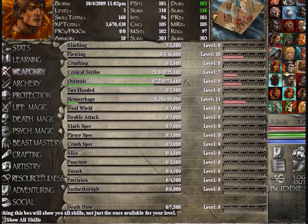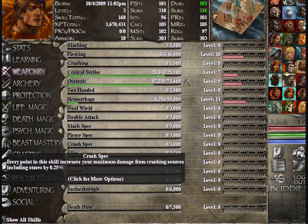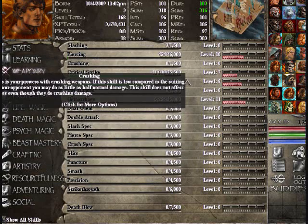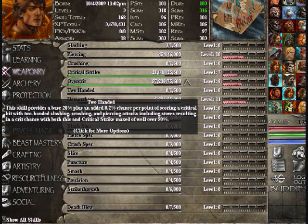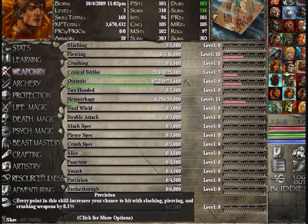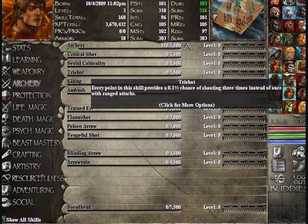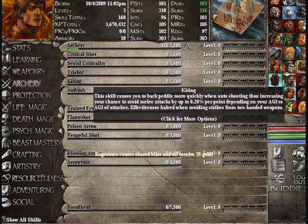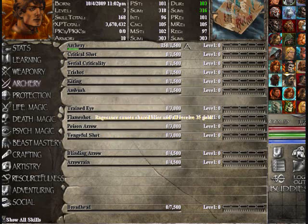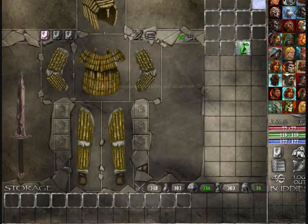Weaponry skills: dual wield — yes. Double attack — yes. Slash, pierce, or crush spec depending on whichever you chose. So if you chose slashing, slash spec; pierce, pierce spec; crushing, crush spec. Slice, puncture, smash — same thing: if you chose slashing, you want to go slice; puncture for piercing; smash for crushing. Precision, strike through, and death blow at later levels — yes. Archery — that's up to you, I don't really bother with that. But since you're going to have such a high dexterity, you can use the bow as an opening shot. My character doesn't have a bow so I can't show you.